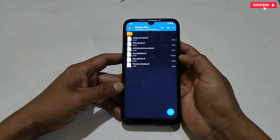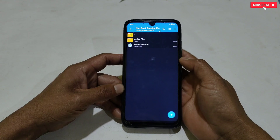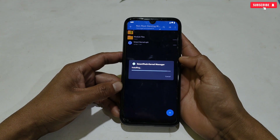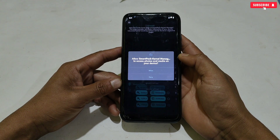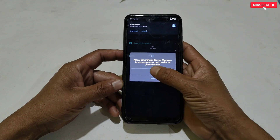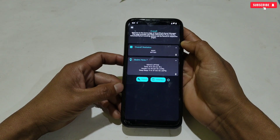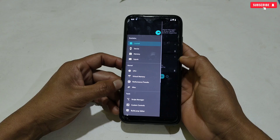Now go back and install the Smart Kernel application first. When the installation process is completed, simply open the app and allow the storage permissions. Watch this part of the video carefully, otherwise the app may become unstable or you will face crashing issues.